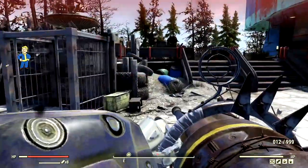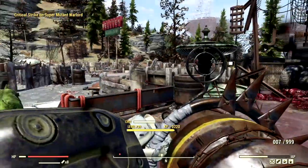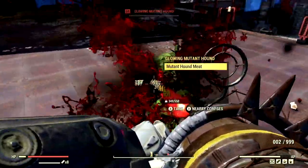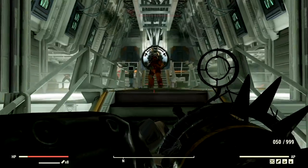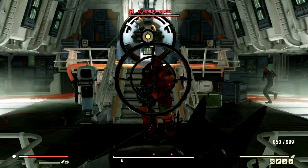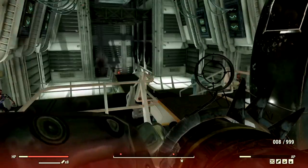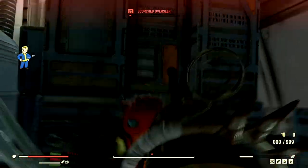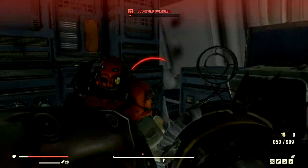They're getting obliterated into pieces. We got a Vats Critical to the face and he's dead instantly. Now I've made my way to my arch-nemesis of Vault 51 — the level 75 Scorched Overseer that goes by the name La Ronda, and we're going to start by blasting in the face. Here we go: a shotgun heavy gunner versus your gatling laser. Who's better? Bring it on, La Ronda. Is that all you've got? You're doing nothing to me — looks like I'm super tanky when it comes to you. Don't hit me like that, you stupid Overseer. Goodbye.